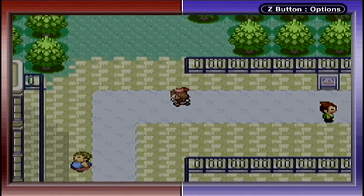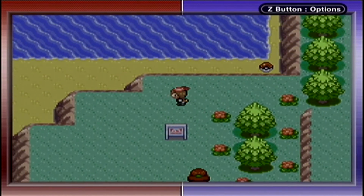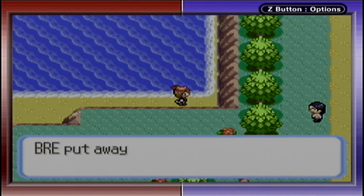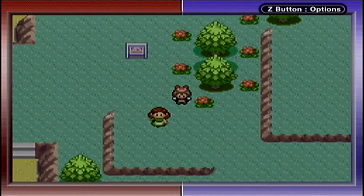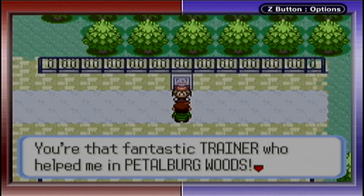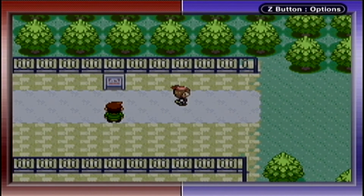Early in the game you just go gym to gym with no problems. An NPC mentions exploring the cave — you never know what will appear; it's full of suspense. On Route 116, the Devon Goods boy says he was robbed by Team Magma and needs help getting them back or he'll be in serious trouble.